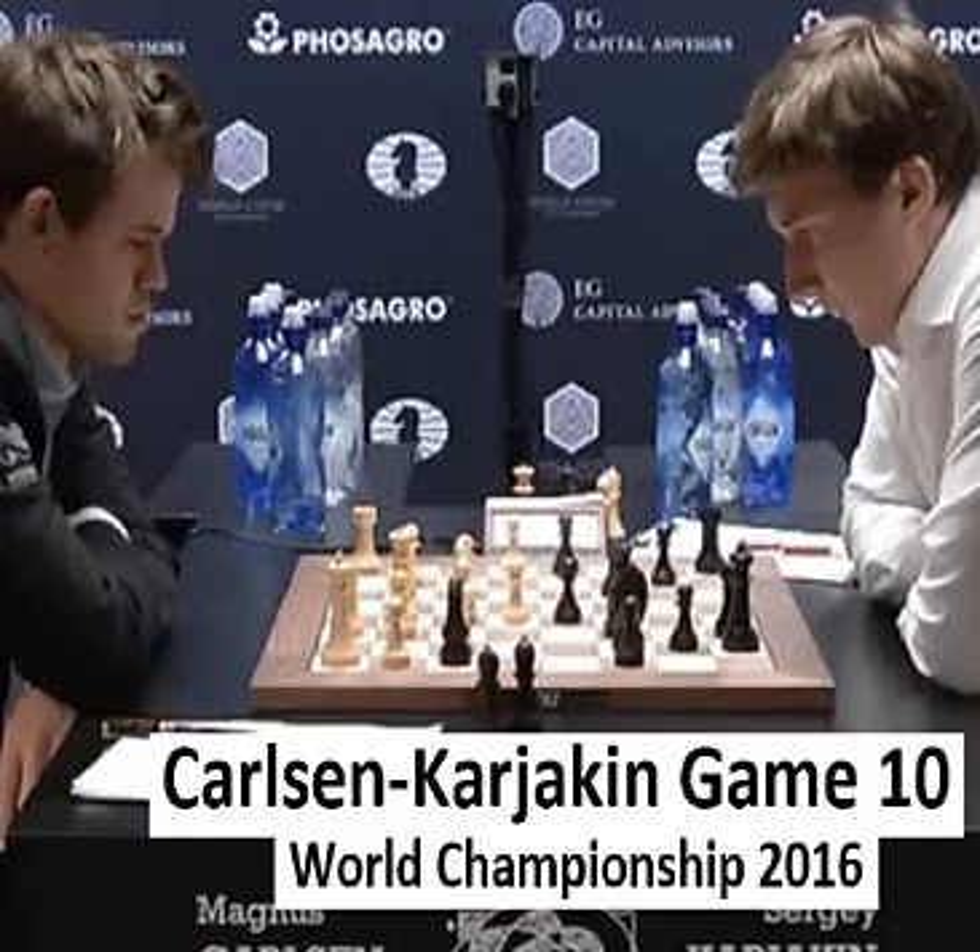Hello chess fans! This is Rick from Chess to Impress with coverage from game 10 of the 2016 World Championship. The score is 5-4 in favor of the challenger Sergei Karyakin, who played black in game 10. The champion Magnus Carlsen played white. Let's get into the game.